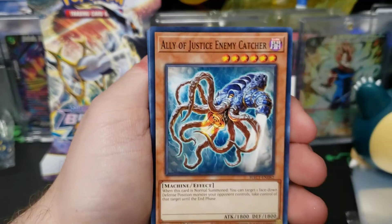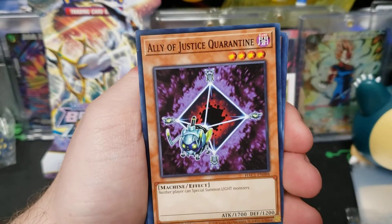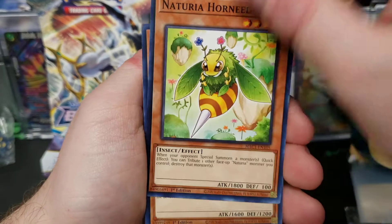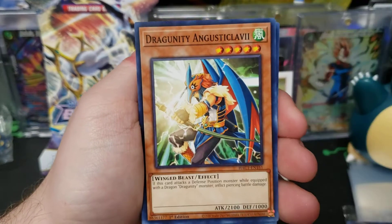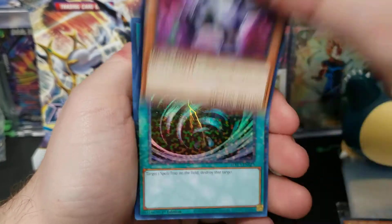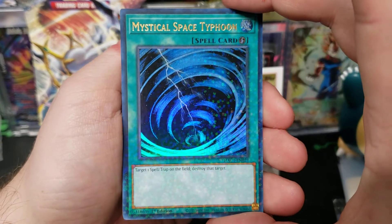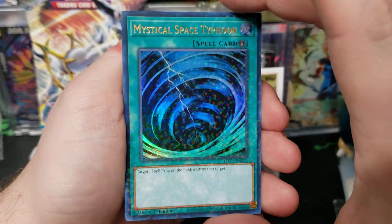Let's get back to the shinies. The second pack has some shinies — wait, both packs have shinies? Both packs have shinies! Mystical Space Typhoon — cool.